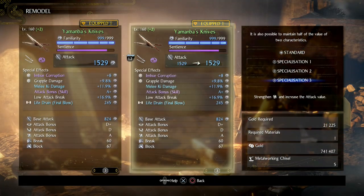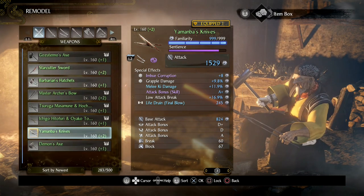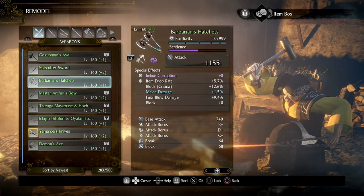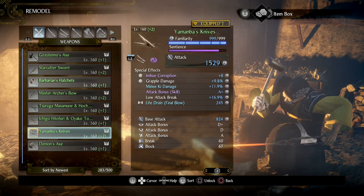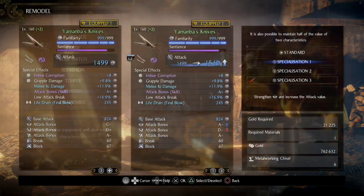Job done. Or so I thought. I recently found out that you can actually decide to prioritise the scaling of two stats at the same time. When I found this out I thought jackpot, and went running to the blacksmith like I just caught fire. When I made the change initially, I met my old friend Disappointment and we've spent some quality time together. I'll tell you why in a moment. First, let me show you how it's done.